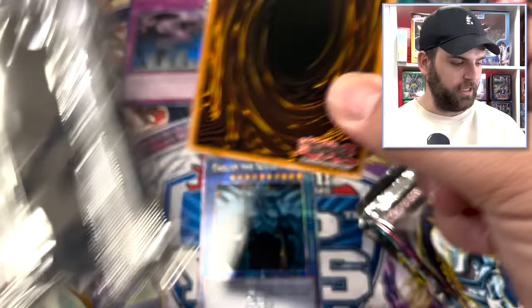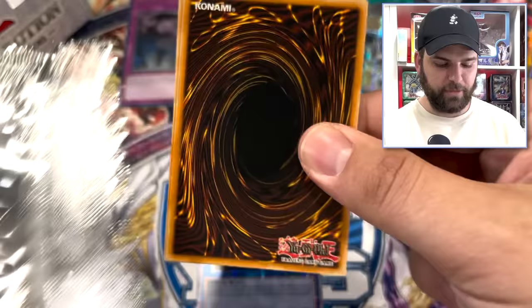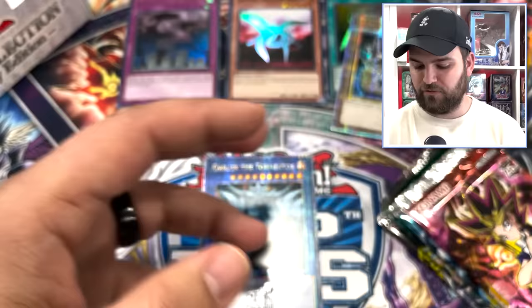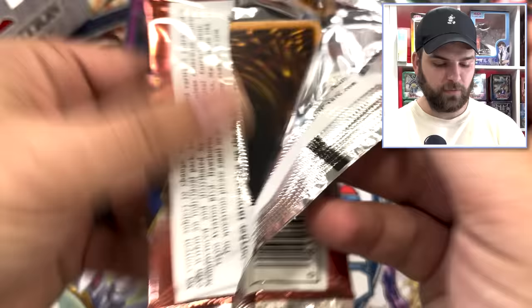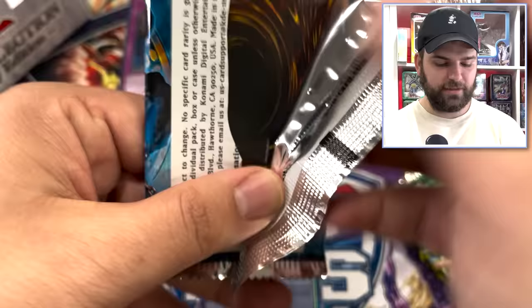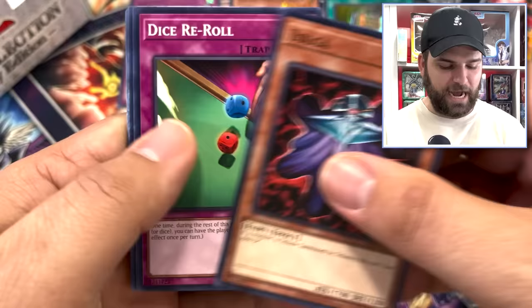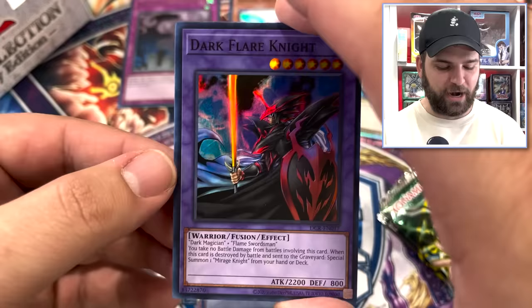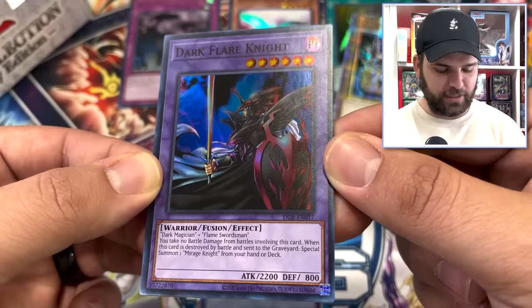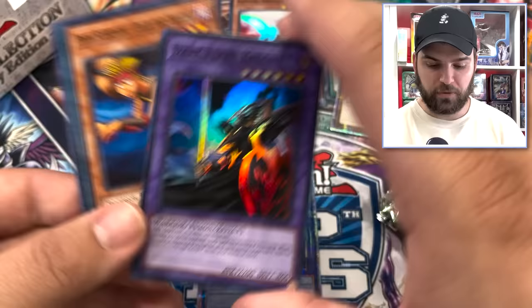Legend of Blue Eyes first — El Tigre Tortuga. Then Metal Raiders: Ancient Kojikaki, Guardian of the Labyrinth, Armor Lizard and Morrin Finn. Pharaoh's Servant: Cyber Falcon Shadow Eyes, Rain of Mercy, Shallow Grave. Then from the Dark Crisis pack: Pandemonium, Legendary Flame Lord, and Dark Flare Knight — one of my favorite super rares in all of Yu-Gi-Oh! That's a fusion between Dark Magician and Flame Swordsman — this card does not receive enough credit. Gorgeous. That's also 2020 Studio Dice.